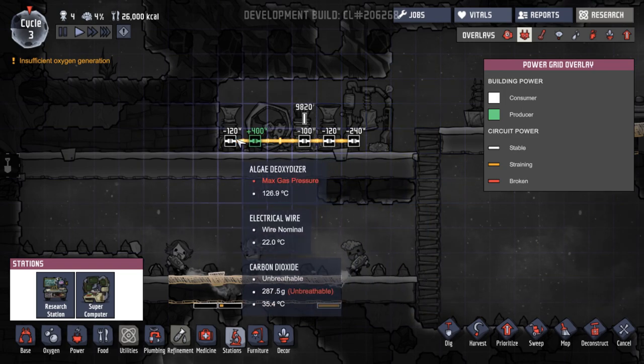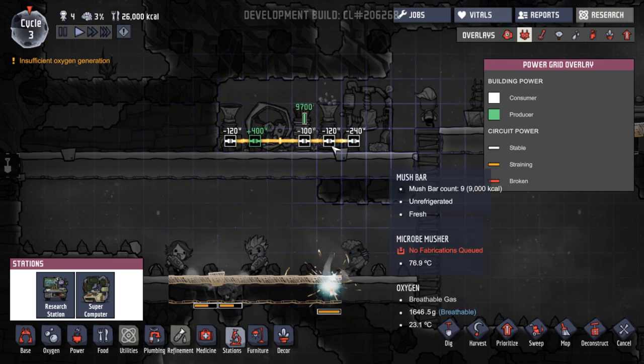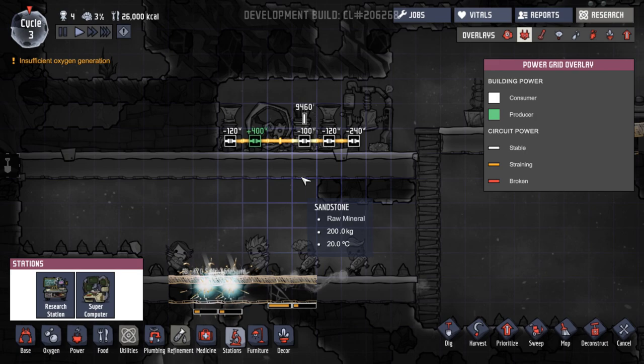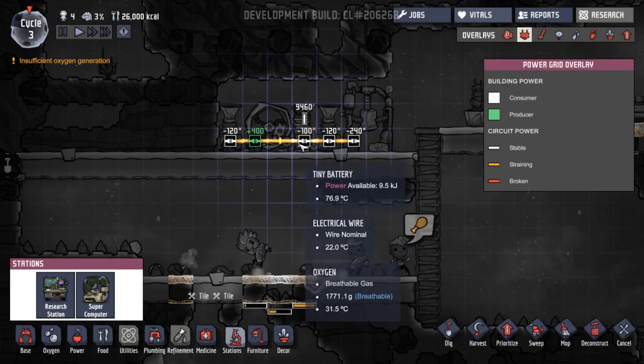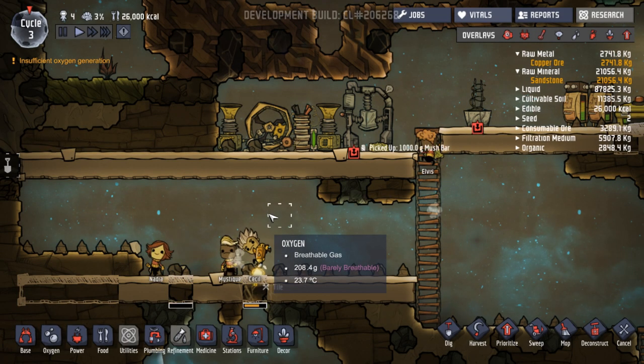All of these are straining. 2, 3, 4, 5. 500, then 580. So we don't have enough power, basically. Oh, that's just storing it in there - does that take 100 to store? That doesn't seem right to me.